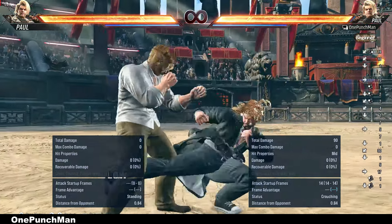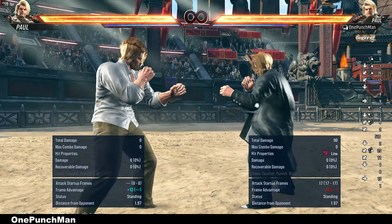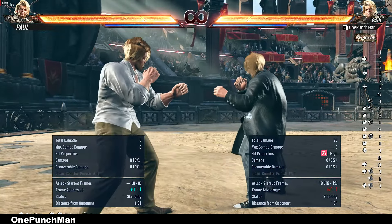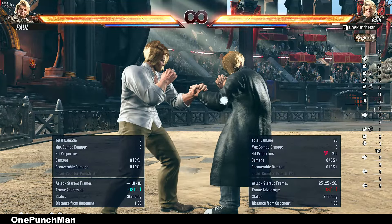You can do 4 after deep dive — that is minus 12 on block, with good damage on hit and long range. Or for mix up you can go for deep dive 2+1 or 2+3. But these are also punishable.